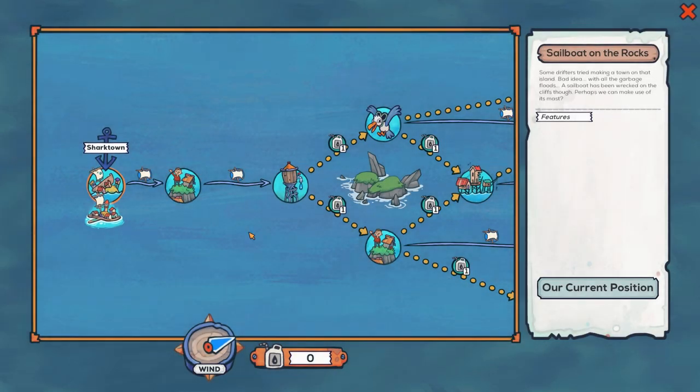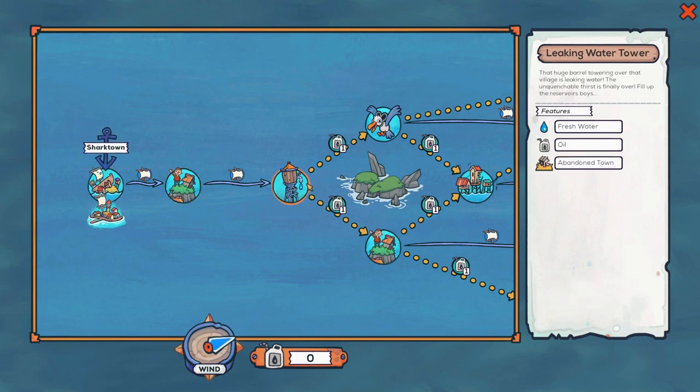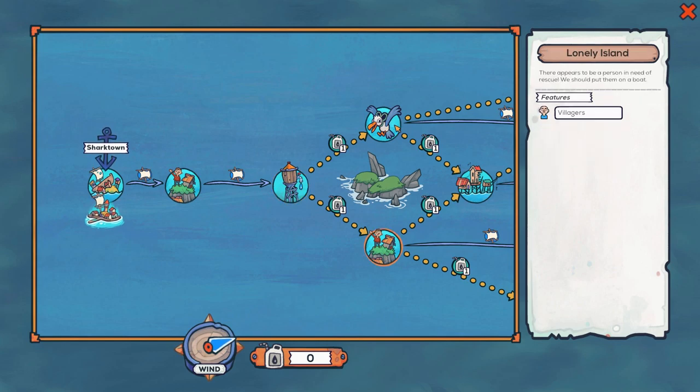Zone travel is pretty major. Each zone is shown on the map - I need fuel to get to some, but the next area just requires me to get a sail. The next area has villages and an abandoned town. Different zones give you fresh water, oil, animals, depending on what you need and which direction you go.